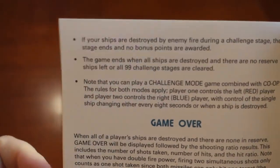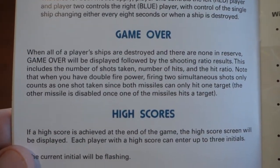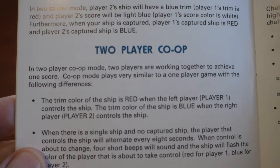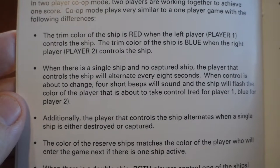The Challenge Mode can also be played in co-op mode, where players control their individual ships, and if one is lost they take turns alternating gameplay every 8 seconds. In two-player co-op mode, player 2's ship has a blue trim, player 1's trim is red, and player 2's score is light blue while player 1's score is white. When there is a single ship, the player that controls it alternates every 8 seconds. When control is about to change, 4 short beeps will sound and the ship will flash the color of the player about to take control — red for player 1, blue for player 2.